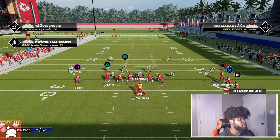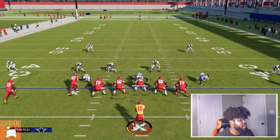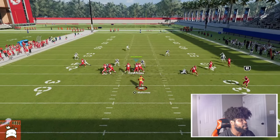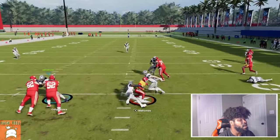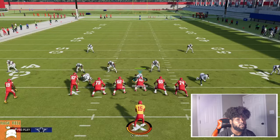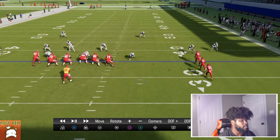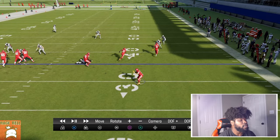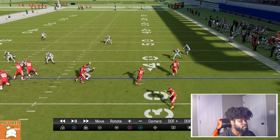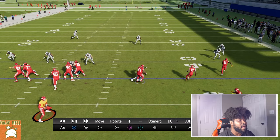Moving forward, you want to run this versus zone coverage. What's cool about this play is it depends on where the user is — that's how you want to judge it. If they don't have a hard flat, we're going to be able to throw this because these two actually do a great job of blocking, and your tackles this year will actually block on screens. That happens a lot — I know you might think it's a fluke, but it really happens a lot.